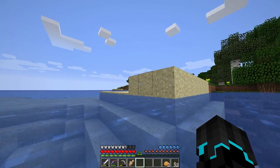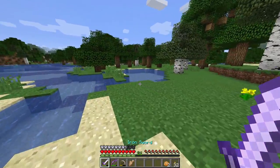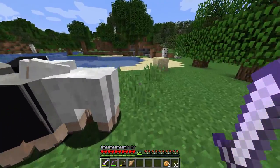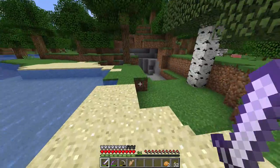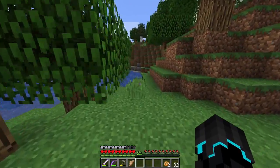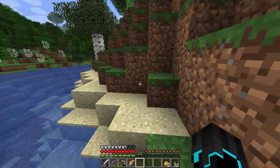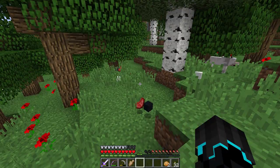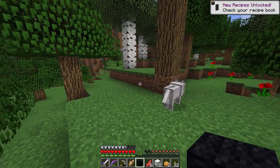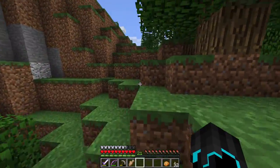Anyways, let's head this way because I did want to see if I could find some cows. I want leather for my storage room so I can make some item frames. Sheep don't drop leather unfortunately, so that's not quite what I'm looking for. I'll just go around and look a bit. Well, it looks like these wolves have been busy — I might as well take it. Why not? They don't need it.